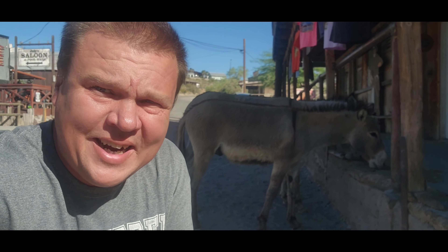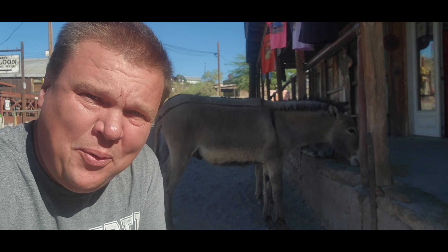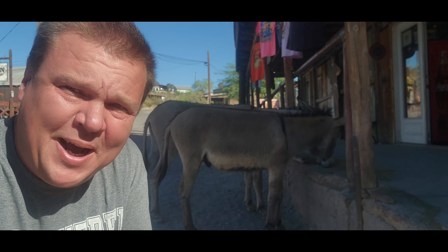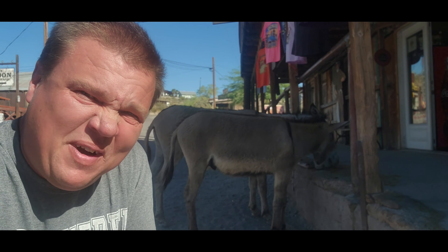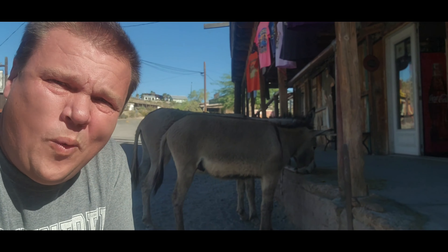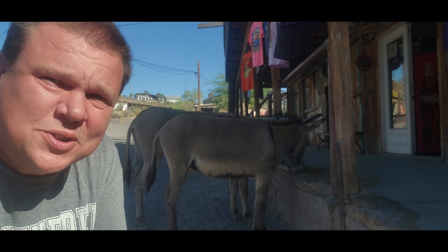Hello my friends, welcome back to another exciting episode of Hunting Rocks. As always, I'm your hunting guide Jeff, and today I'm going out for fire agates. To go for fire agates I have to pass through the town of Oatman, Arizona — it was founded in 1915, it's a mining town, and wild burros walk the streets.